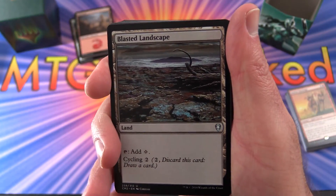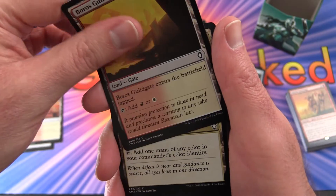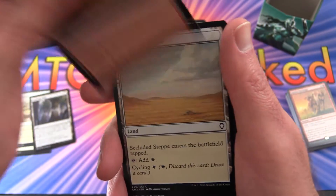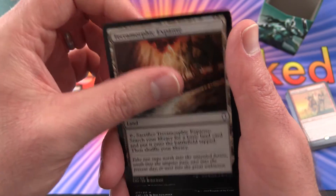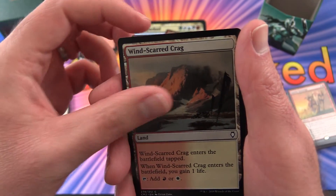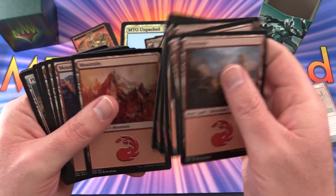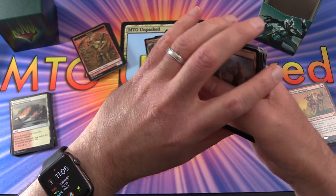They put in some lands - we get Blasted Landscape, Boros Garrison, Boros Guildgate, Command Tower, Drifting Meadow, Evolving Wilds so you can search for basic lands, Forgotten Cave, Secluded Steppe, Smouldering Crater, Terramorphic Expanse - we've got a ton of different lands here - Vivid Crag, Vivid Meadow, Windscarred Crag. And then we have a ton of mountains and plains - red-white deck obviously.